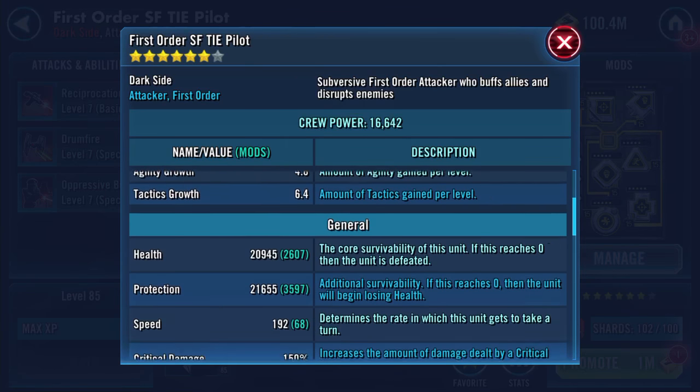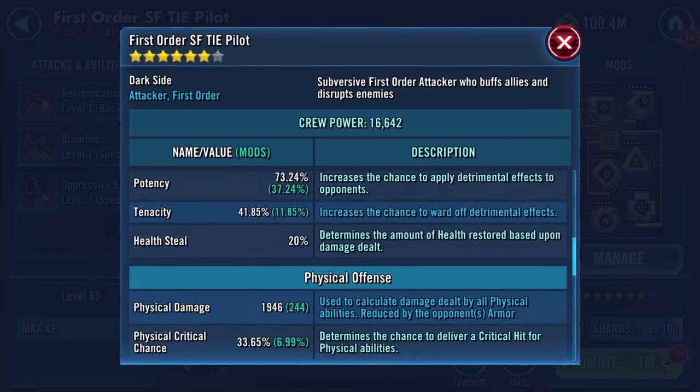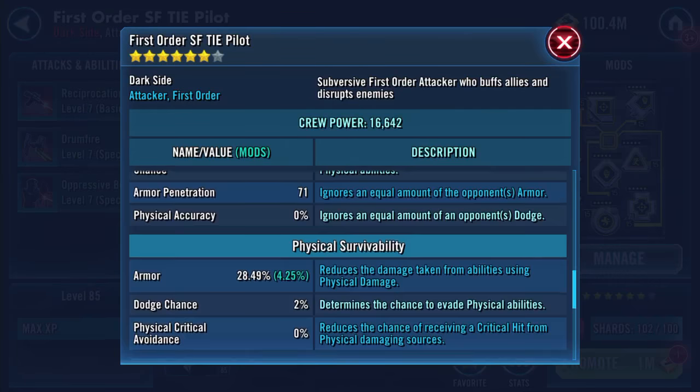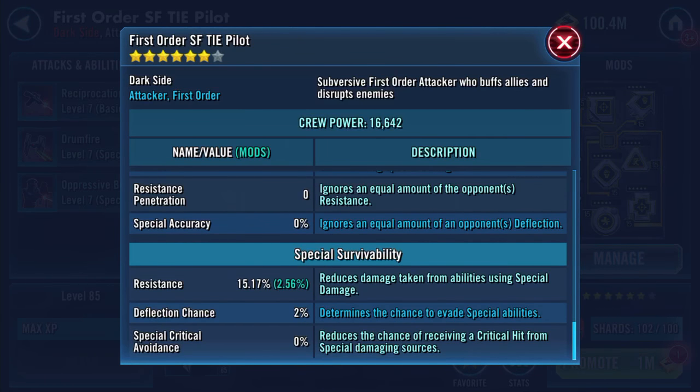Let's look at where we've got to: 20,000 health, 21,000 protection, 192 speed, 1,946 physical damage, 2,239 special damage, 15.17 percent resistance. With the ship stats as well.